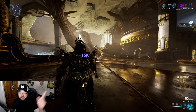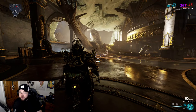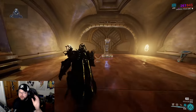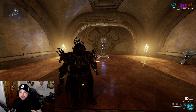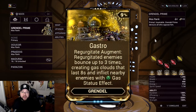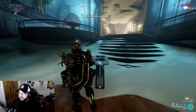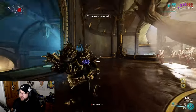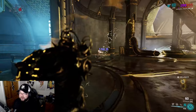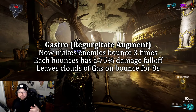Regurgitate is essentially like ammo - if you have five enemies inside you, you have five shots to fire. The main loop is: feast enemies, keep Nourish and Roar buffs active, then shoot enemies out with your fourth ability. Now, about the Gastro augment specifically: normally Regurgitate just shoots them out, but with Gastro if you shoot them at the ground, you can see they bounce. That's what Gastro does - it makes the expelled enemies bounce.